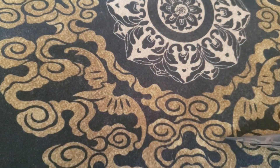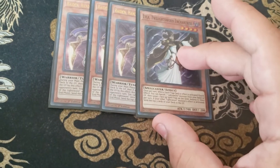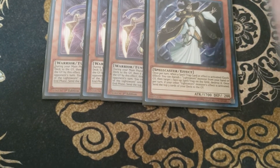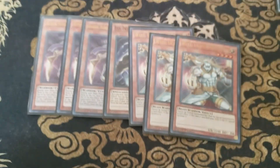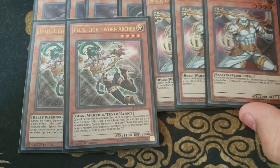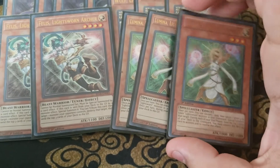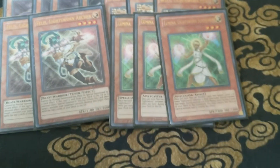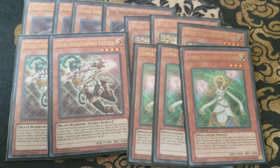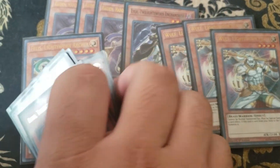Next we have for our Lightsworns: three Raiden, who mills 2 on summon and then mills 2 during the End Phase. We've got our one Lila, Twilight Sworn Enchantress — she acts as spell and trap removal for the deck and is a pretty decent card. Next we're playing three Wolf and two Felis to summon with their graveyard effects. We are also playing three Lumina, because this card can be looped several times a turn — when I was testing with the Shadal cards I ended up looping it four times in one duel against Dark Magicians. And one Raiko to round out our Lightsworns.